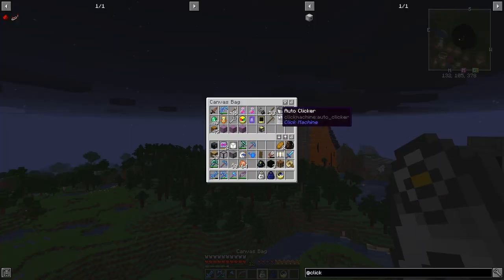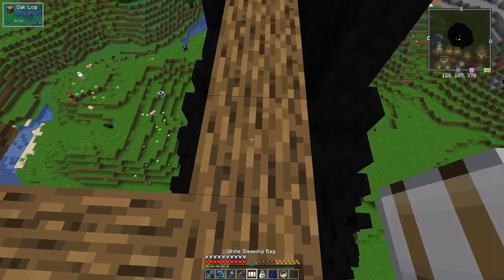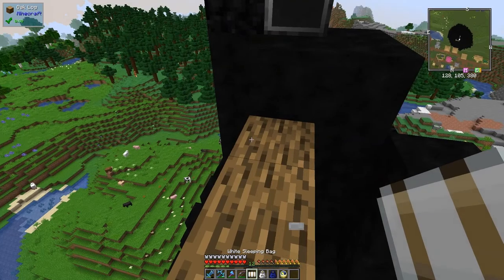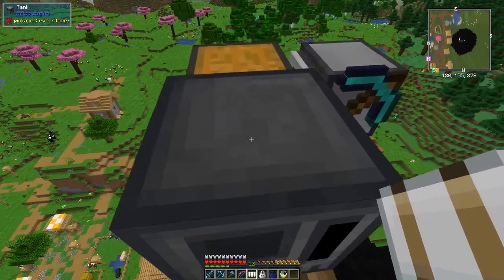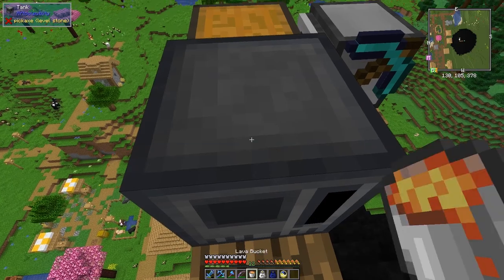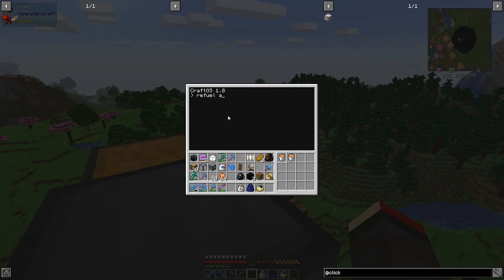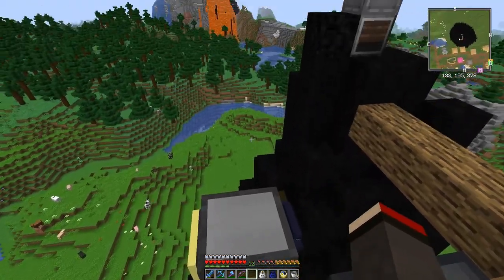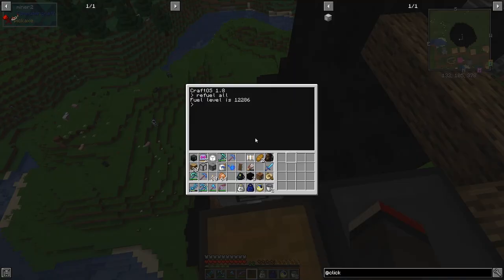It's midnight - not good, the village might get attacked by zombies. A quick sleep should handle that. Now I need to give Minor Two its fuel. Type 'refuel' - that'll empty out those two lava buckets. Plenty of fuel now. Let's excavate an area of 8 by 8 - that's the diameter we want.